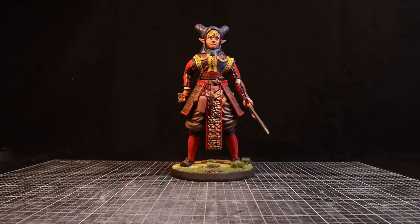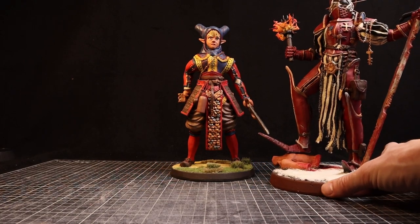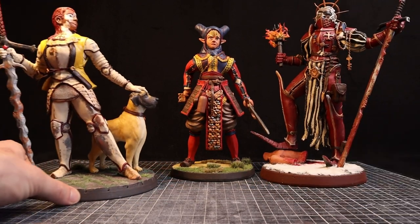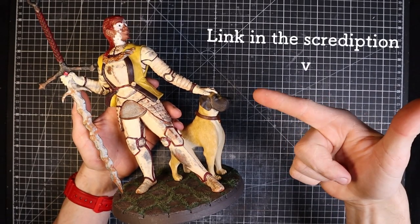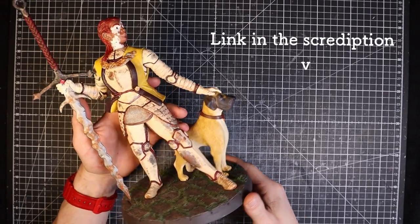Through designing and sculpting these characters, I wish to create and explore a vast fantasy world full of different people, religions, cultures, technology, creatures and magic. Some time ago I made this sculpture of a character, the knightess Valeria Rosa.